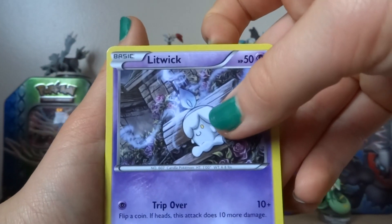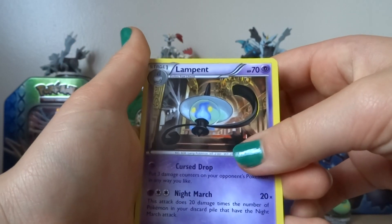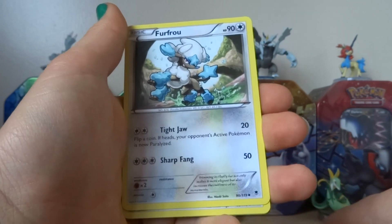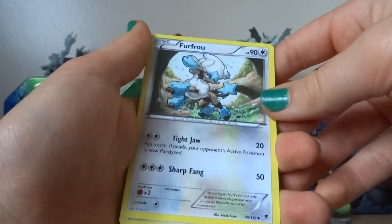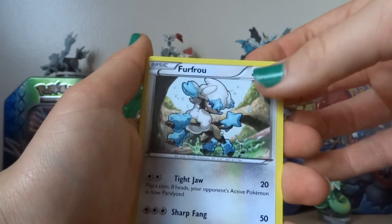That Litwick is actually pretty nice — the roses they've done on it. Pretty cool. Lampert — looks like it's in a hallway. Fufruo — I've never seen this version before. I've seen other versions but that's a first.